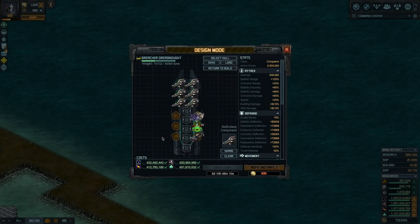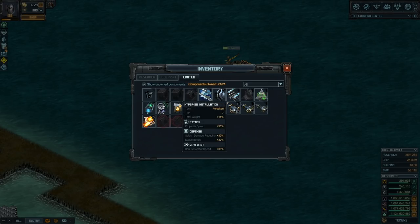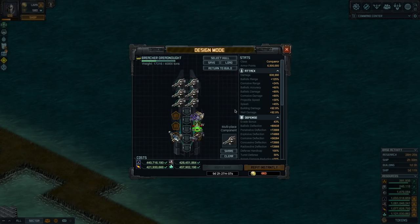If you're going with the basics, the next special you should have is Hyper 30. This one gives you splash damage reduction, evade, and combat speed, so it's a good thing to have.